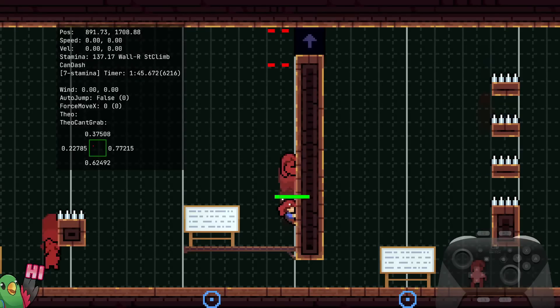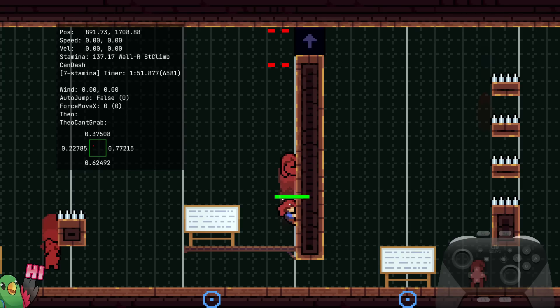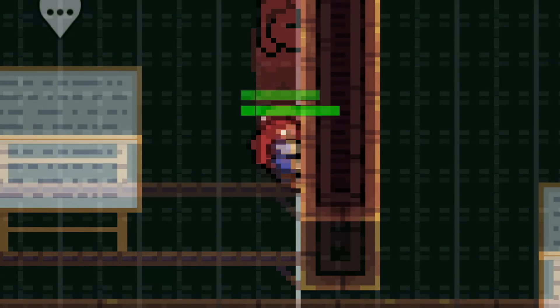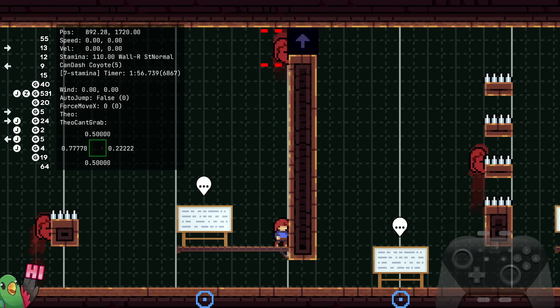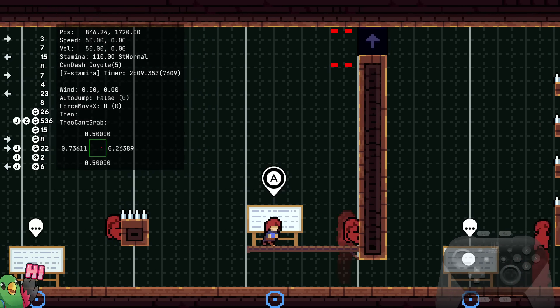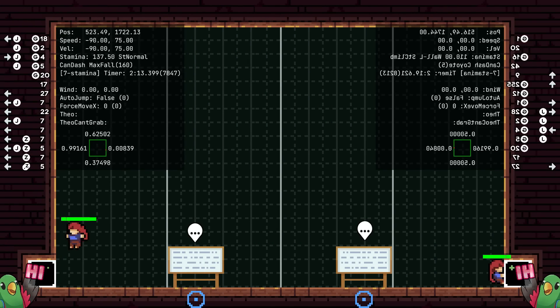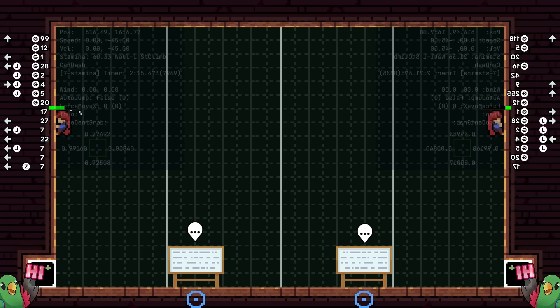If you combine this with the wall boost we just learned, you can see that we can get more than the maximum amount of stamina. If you look in the top left, it says we have 127 stamina now, and the stamina bar is also quite a bit bigger than before. This is because the game refunded us the stamina that we never actually used — since we jumped from the ground we were already at maximum stamina, and since we did a wall boost the game still gave us the stamina back, putting us above maximum. You can do this anywhere where you have a ground and a wall colliding.